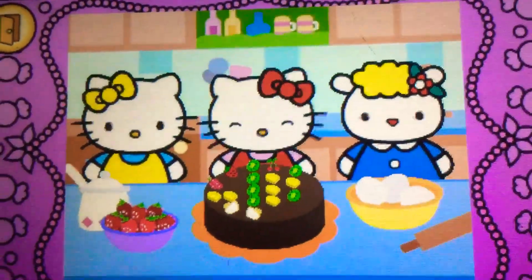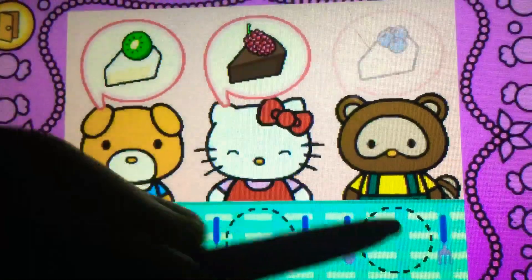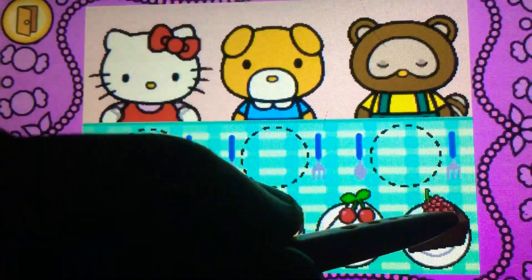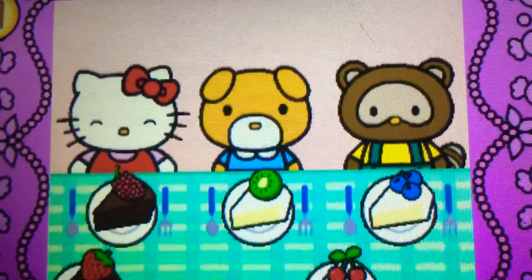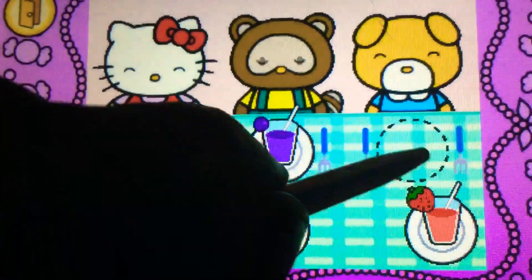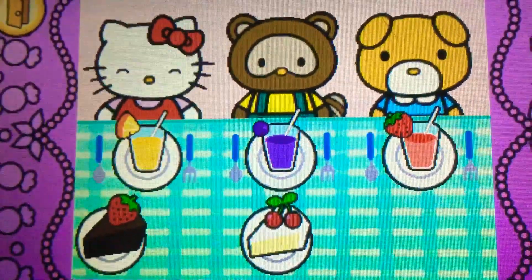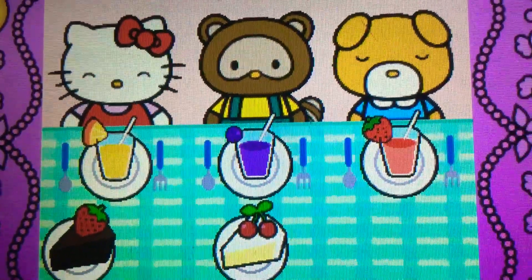Whoa, Hello Kitty's cake looks yummy! Come on, Hello Kitty wants to share cake with friends. Watch carefully and remember what each guest wants before the time runs out. Drag the correct food or drink to each character. That's right, yum! Hello Kitty and her friends think the food is so tasty. Hello Kitty is so happy to share the food with her friends.